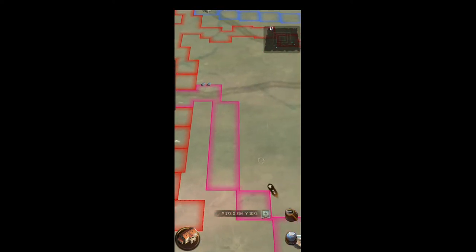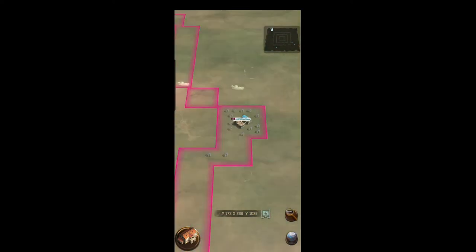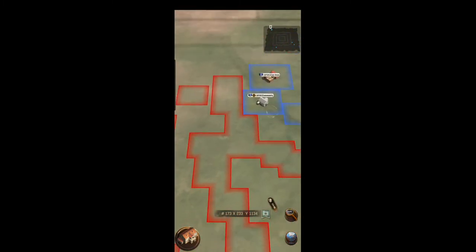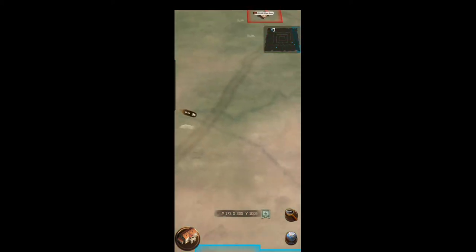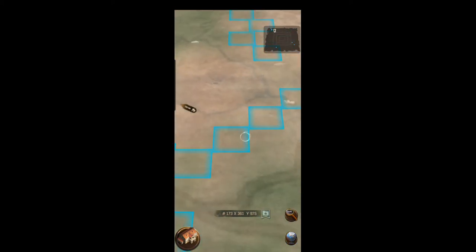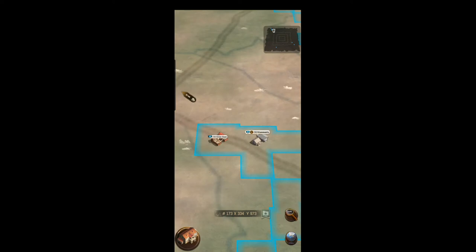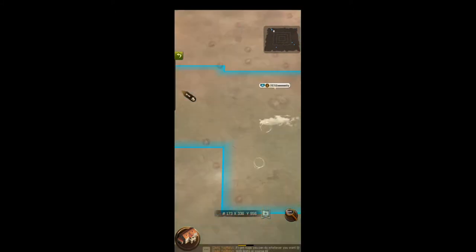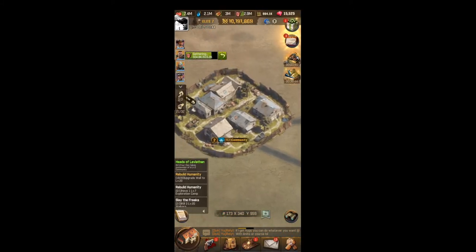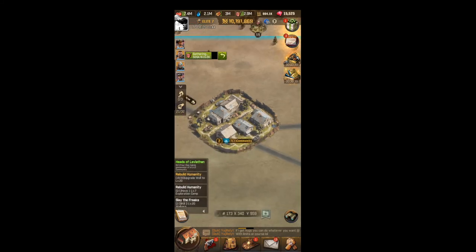Your clan leader will have to build tiles from the base all the way to the community, and the tile will have to be adjacent to the community. Then the community will have a certain amount of waves of zombies. You have to kill about 100 waves of zombies for a level one community, and then as the value of the community goes up, the level goes up.